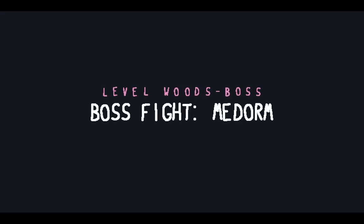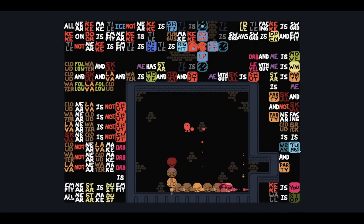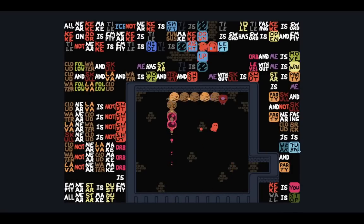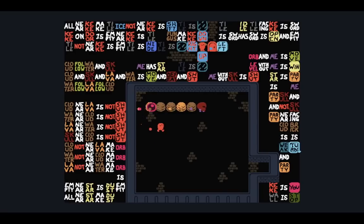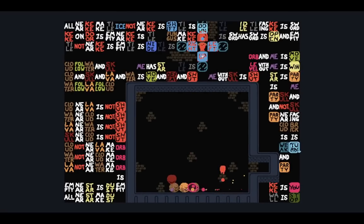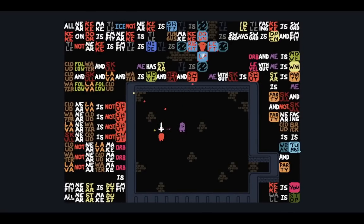Boss fight — Medorm. That's a snake-like object. We're playing with a sword again, which we haven't done for a while. It doesn't seem like we're trying to attack the tail. There we go — it's slowly decreasing in length as well. Don't look at the snake. One last one — from here, there we go. We need to kill Me as well. There we go.